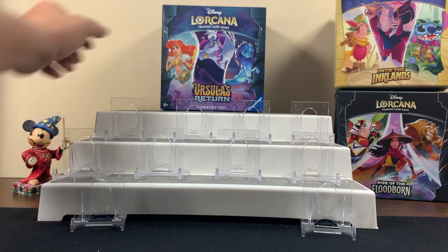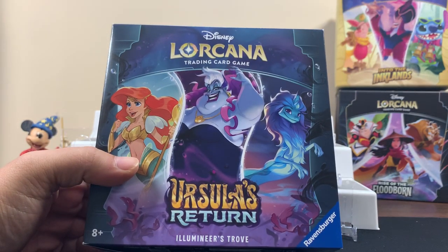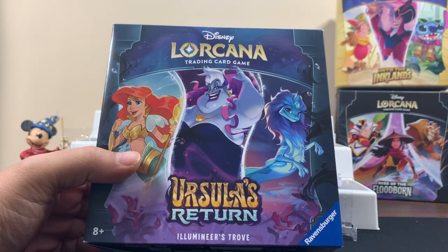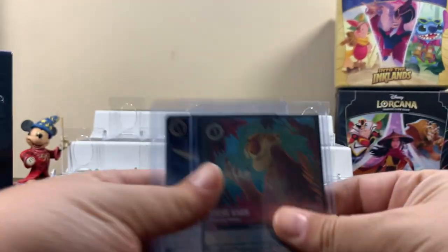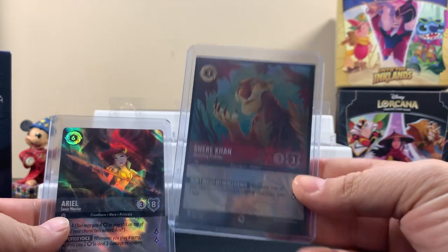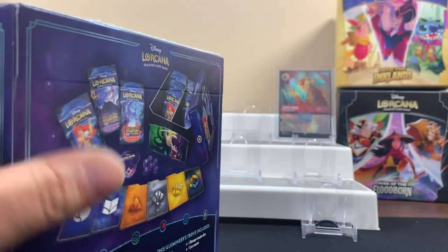Hey, Evaness Hobbies back with a video! Today I'm here with my lovely daughter Alana, and we're gonna get into another Lorcana Trove — this time Ursula's Return. Hopefully we get some luck. We got this that we pulled out of there and this that we pulled out of Rise of Floodborne — maybe it'll bring us some luck.